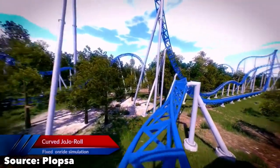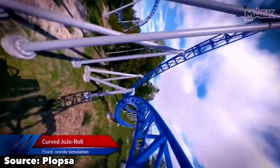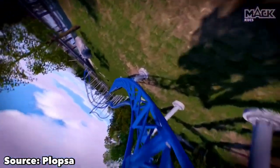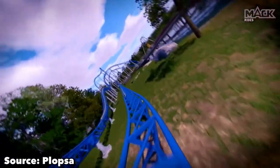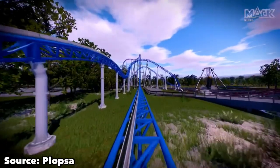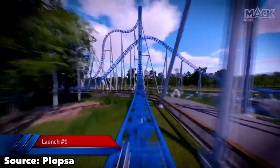You dispatch from the station and immediately enter a heartline roll. This is taken so slowly that it is sure to provide an immense amount of hang time. After that, you slide into your first launch where you come to a stop for a few seconds before boosting out and reaching your top speed. This launch won't be super intense, but it'll still be fun as you are spinning.